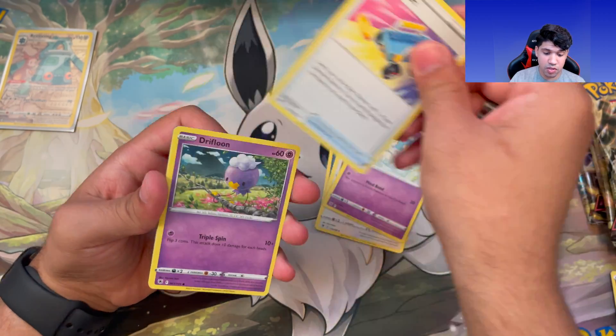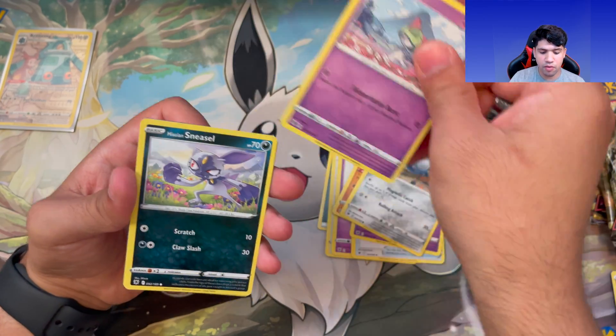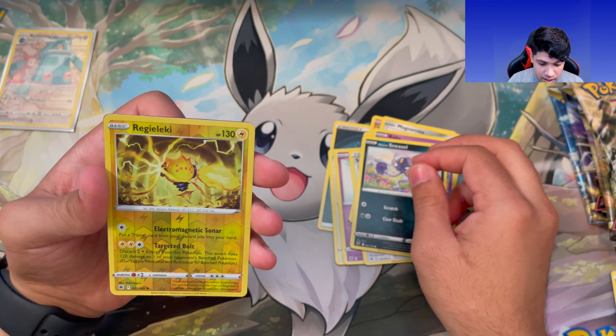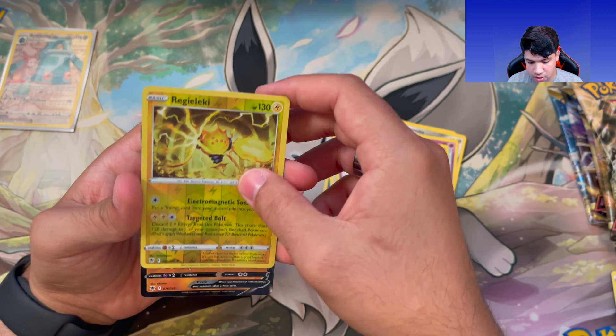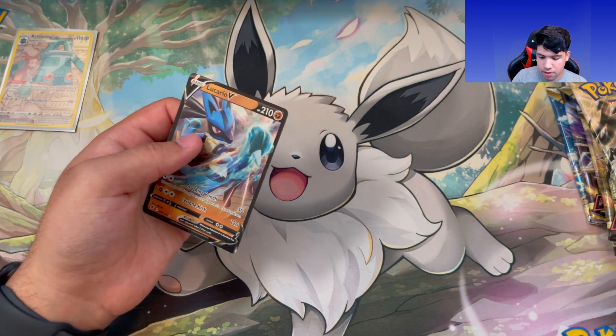Dark Energy, Purugly, Azelf, Switcheroo, Drifbloon, Sudowoodo, Magnemite, Ralts, Hisuian Sneasel, Regidrago — yeah, maybe I'm saying that right — reverse holo, and a Lucario V. Not bad, not bad at all.